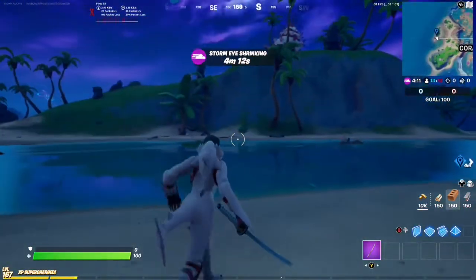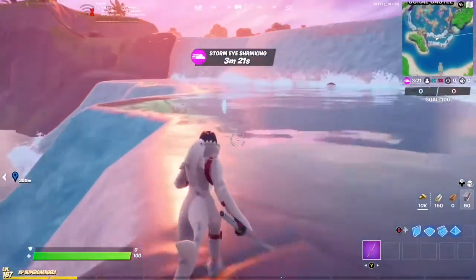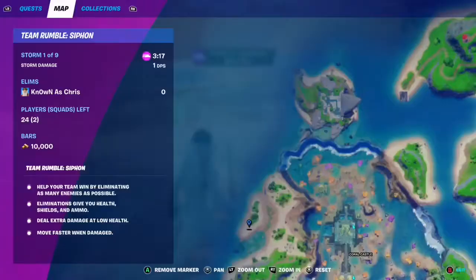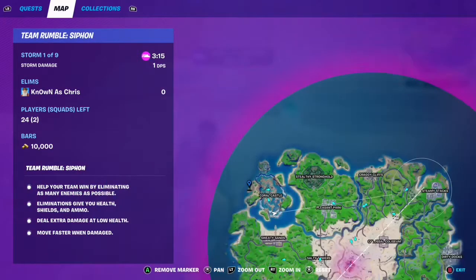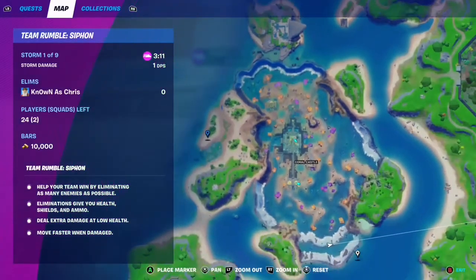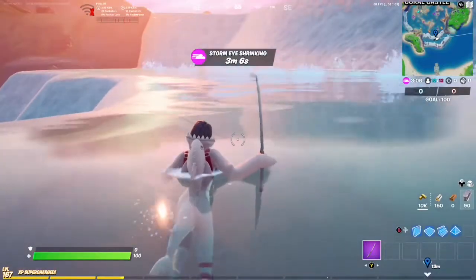Now let's go get our next coin at Coral Castle. Here we are at the edge of the waterfall and you can see our blue coin right there. Let me go ahead and show you where it is on the map. So here we have Coral Castle, and there is the coin right there.